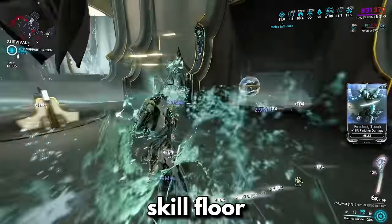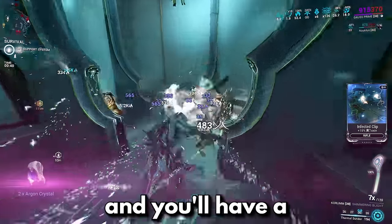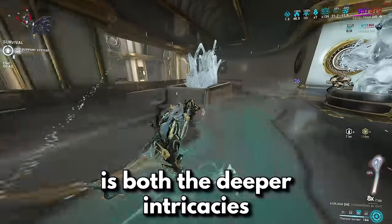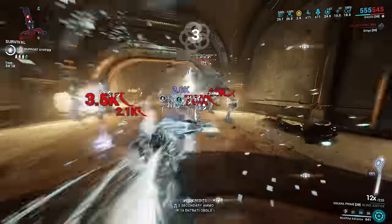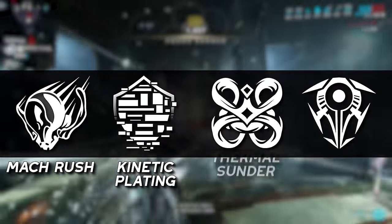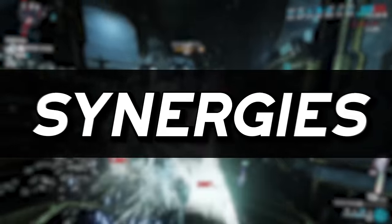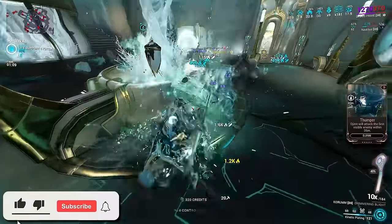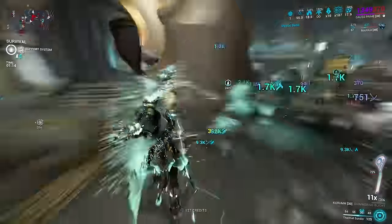Gauss is a very low skill floor in that all of his abilities can be used with absolutely no thought and you'll have a fantastic frame, but where his power truly lies is both the deeper intricacies within his abilities and the synergies they have between themselves. In order to keep this as simple yet informative as possible, I'm going to cover all the abilities by themselves within their respective sections and after that, discuss all the synergies they have together. If you're already a Gauss professional, there is stuff for you in this video — timestamps are down below for the build, which you're going to want to see.